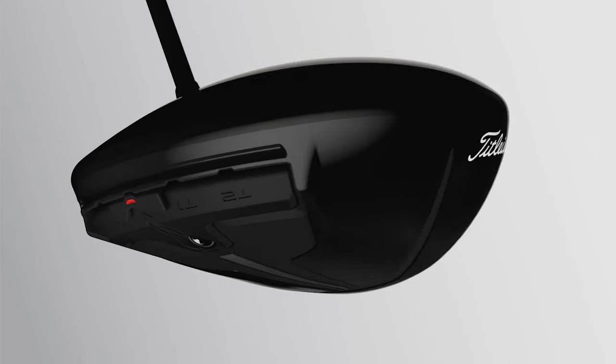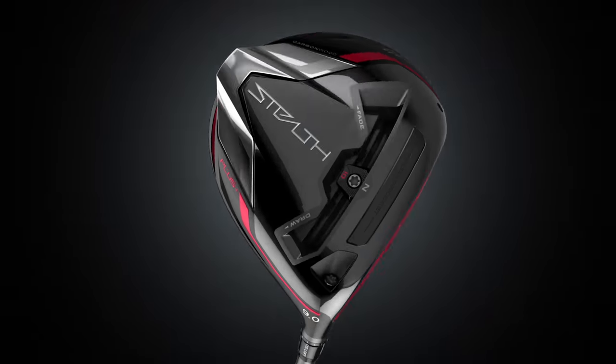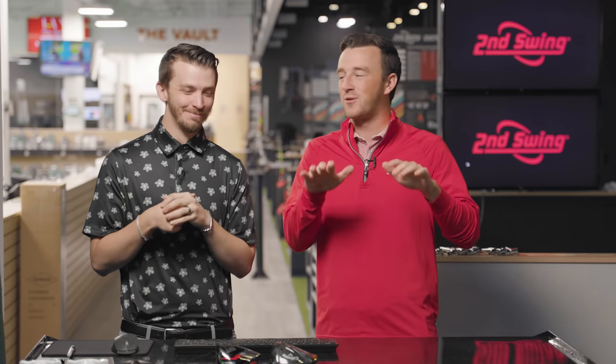Today, Danny, we got a fun one. We've got a driver comparison — three low spin models released in 2022. It's the Titleist TSR3, the Callaway Rogue ST Max LS, and the TaylorMade Stealth Plus. We're going to get Thomason hit some bombs. We're going to compare on TrackMan and see which of these is the low spin driver king this year.